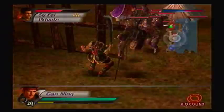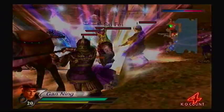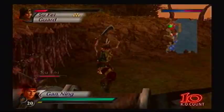Gan Ning's Musou is actually pretty cool. However, it's very hard to control because you're dashing the whole time. But if you hit someone with it, you do a lot of damage. That's why I had the Wind Scroll on, so that sword will have a lot more reach, especially with the Musou.